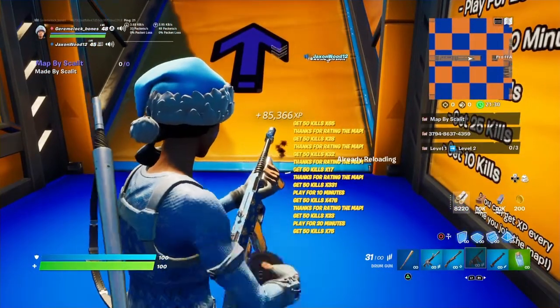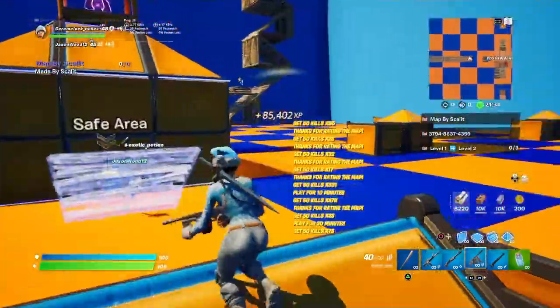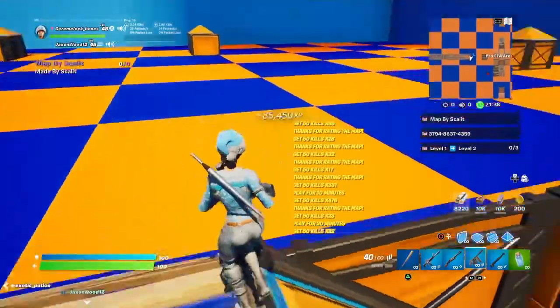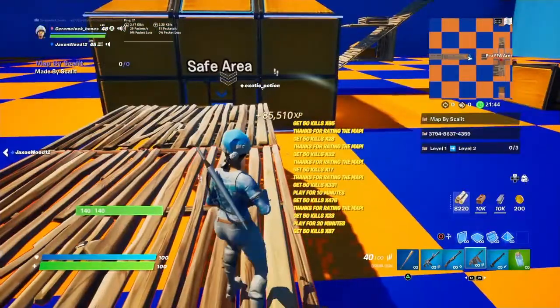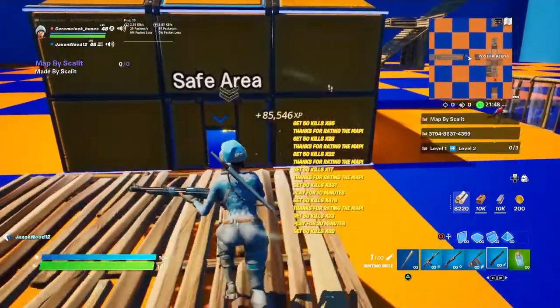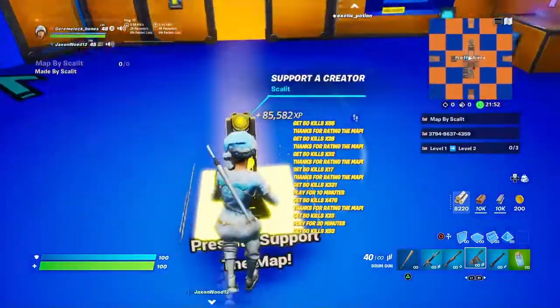So first, what you're going to do is load into this map — I don't know what it's called, my friend told me about it and showed me. He put me in this map and I got 85,500 XP. To do this, you're going to need to run to the safe area, the middle part, and jump on the top.